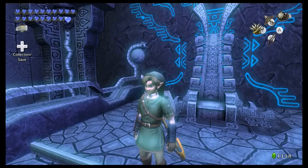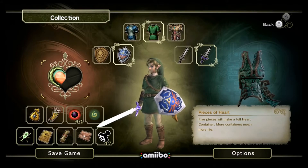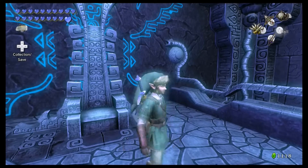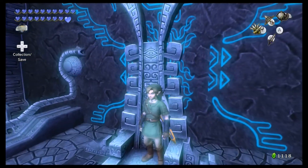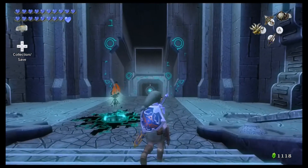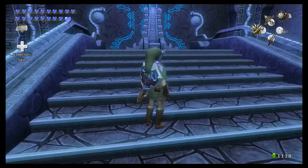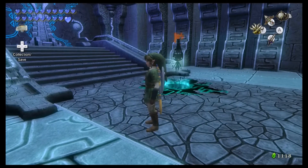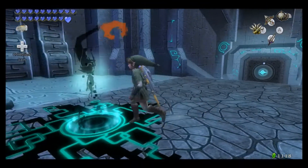Look at that — we only need three more pieces of heart left, so we'll be getting that next episode. I am now the real king of the Twilight Realm! So Zant's insane, Ganon's back, and Midna — Zant got his just desserts. The way Midna killed Zant was really good; he needed that. So let's say goodbye to the Twilight Realm and go out!